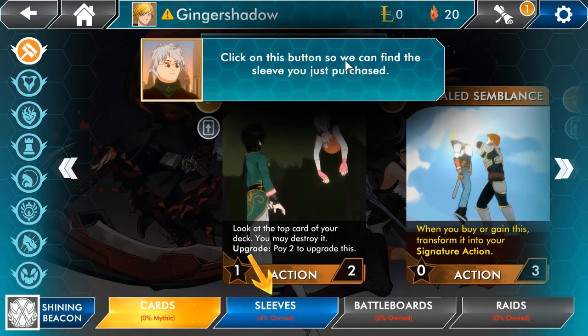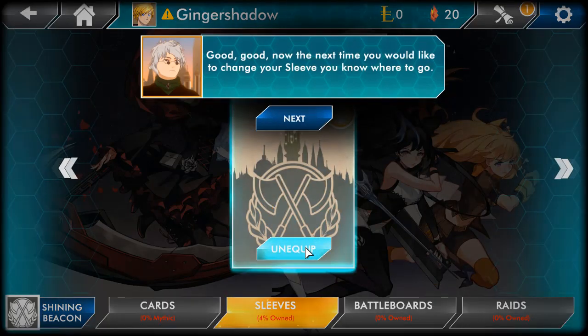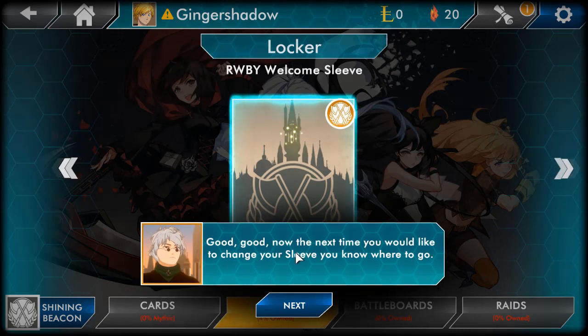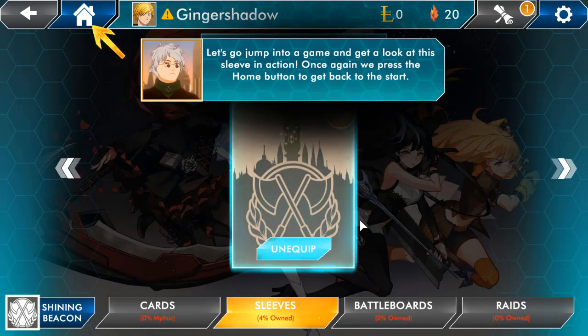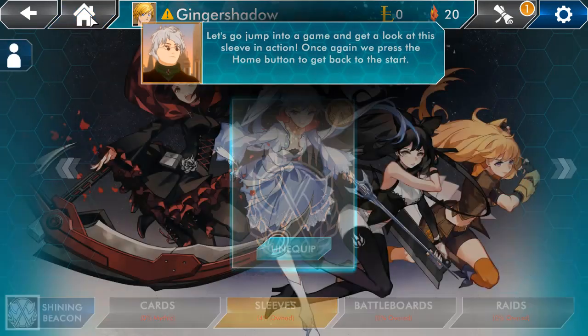Click on the Sleeves button so we can find the sleeve you just purchased. I own four percent of them — put that one on. Now the next time you'd like to change your sleeve, you know where to go. Now that you've equipped your new sleeve it will show up in the next match you play. Let's jump straight to a game to get a good look at this sleeve in action — press the Home button to go back.